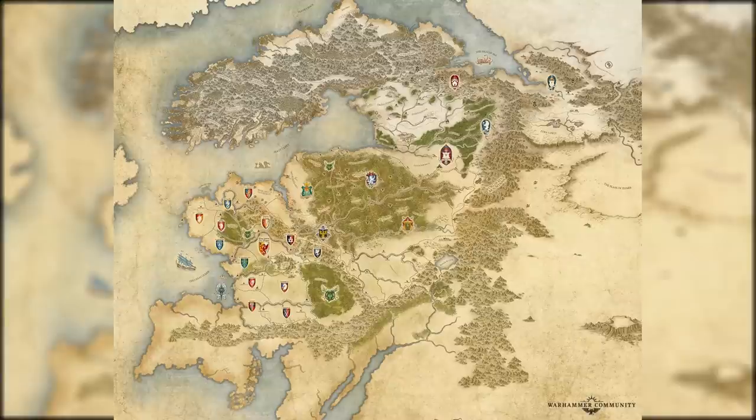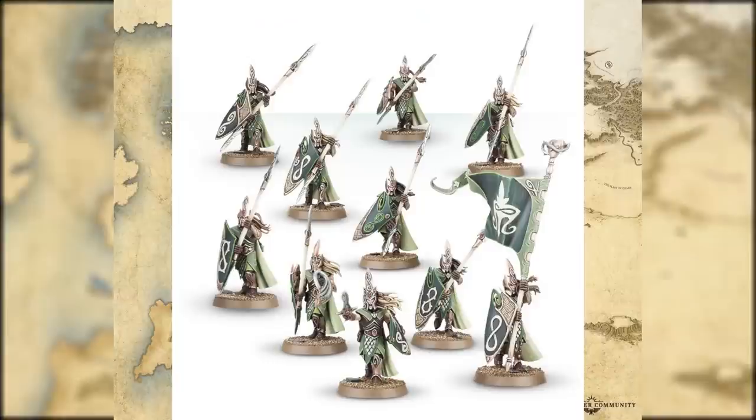Let's move on now to the Wood Elves - there's a few here, mostly named characters and no ranged units, which is sad. First we have some Eternal Guard - these are the pretty basic frontline units and they look cool. The cast has aged very well and they just look nice. Branch Wraith is a spellcaster character - it's actually a really nice looking model.